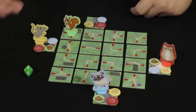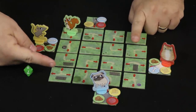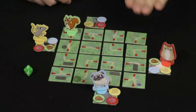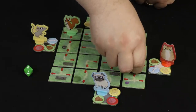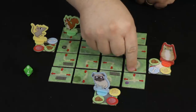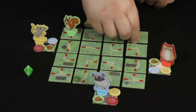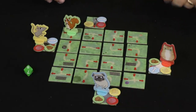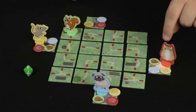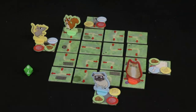Then Mr. Cat rolls the die — he also rolled an eight — so again we can shift or rotate this column or this row. We're going to rotate this column because I want to be able to move that way to go get that ball of yarn. So we rotate all of these tiles like so. I choose not to rotate an additional single square because I'm pretty well set up. Then we move one, two — and that's it for the cat's turn.